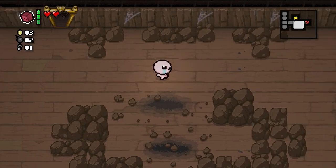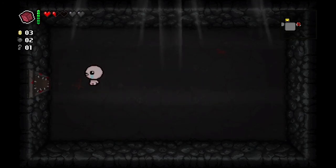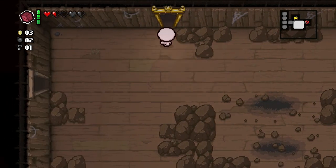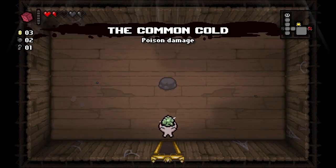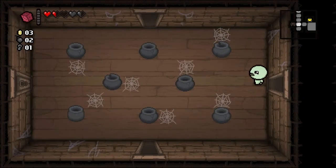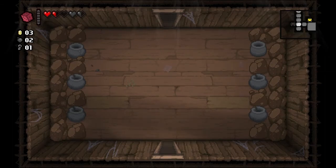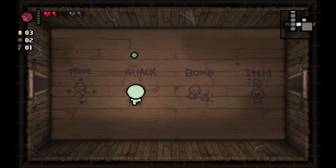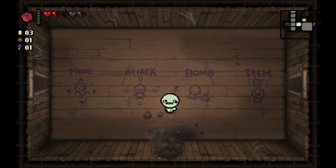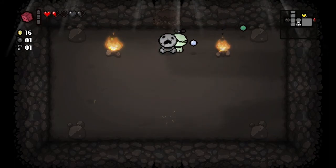Before I re-roll that, I am going to go into the Cursed Room just in case there is an item pedestal in here that I want to use. The D6 allows you to, to a very small extent, tailor your run. Instead of having an item that I can't use from this floor, I now have an item that I can. Specifically I have the Common Cold, which is basically just an increase in DPS because it damages your enemies.